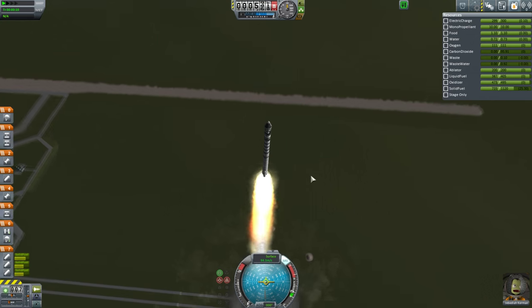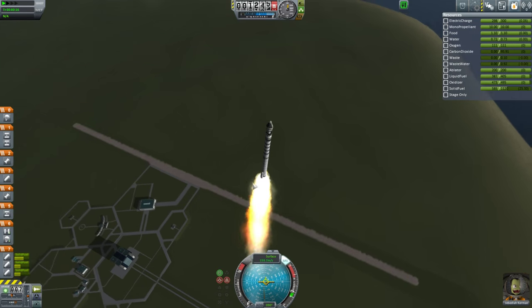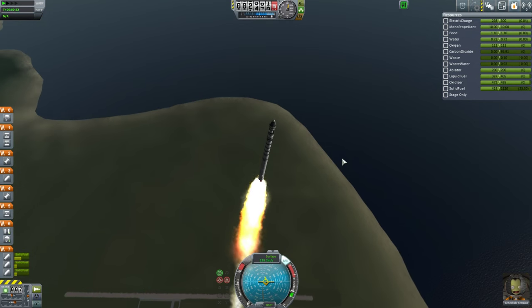The booster on top is the little flea booster. I've drained most of its fuel, but it is quite a heavy payload, because I've got to have the booster, a little stage to get back, the capsule obviously, and I've also got to get up to about 170km above Kerbin.